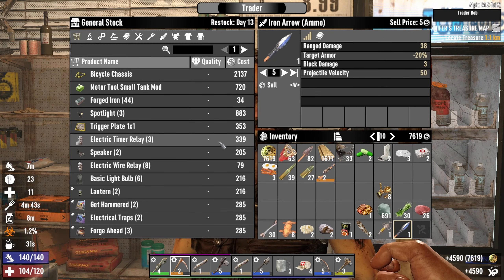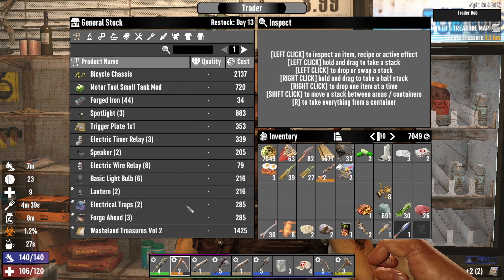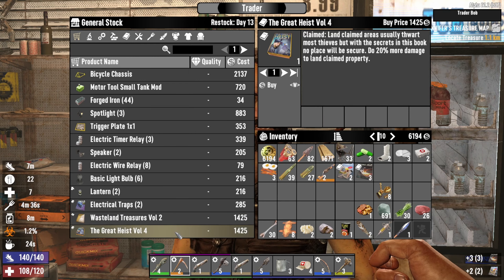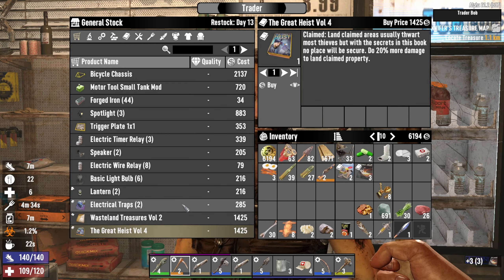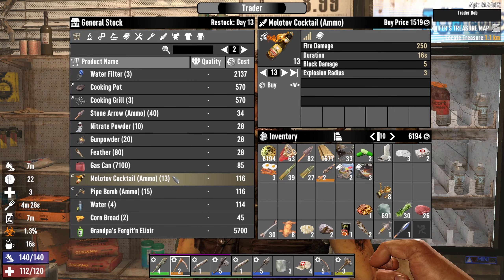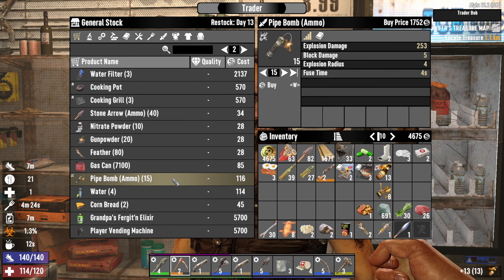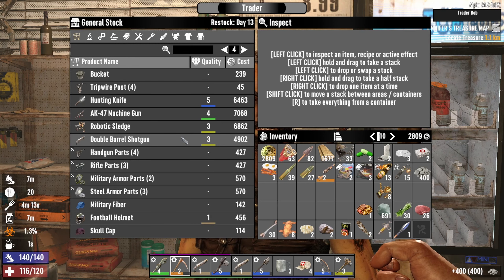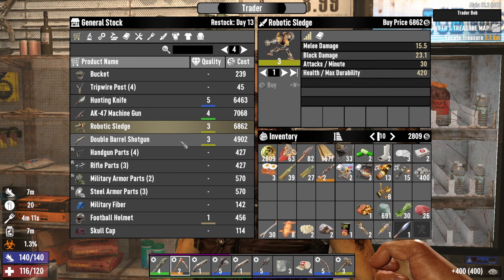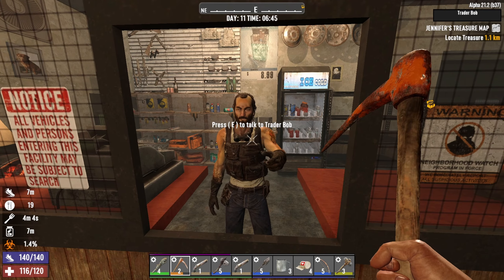So you had a bunch of stuff that I would like to buy — for example, they get hammered. The forge-ahead, their weight high 10%, not useful. Let's see, he's got some molotovs, let's buy them. Some pipe bombs, some cover. He also has a robotic sledge but it's a little expensive. I don't think there's anything else.